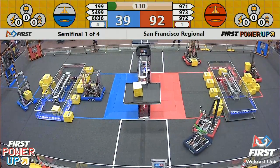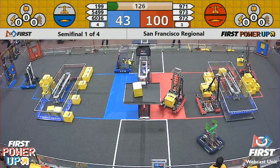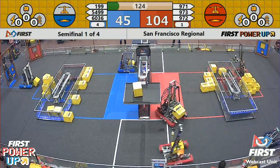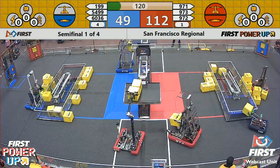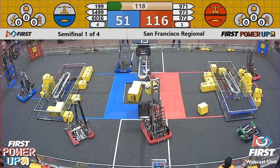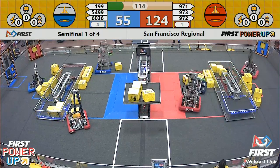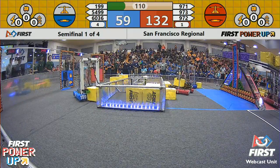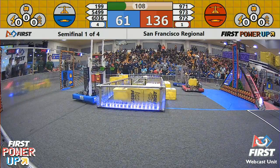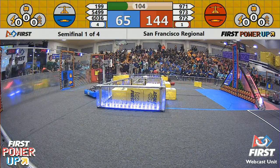Red alliance has ownership of the switch and the scale — they are accruing points faster than the blue alliance. Blue needs to take one of them away and halt that point gain as quickly as possible. 973 Greybots already have three power cubes on that scale. Blue alliance needs to focus on getting one of these switches or scales back to the blue side.